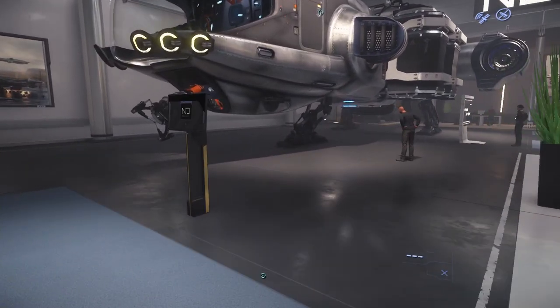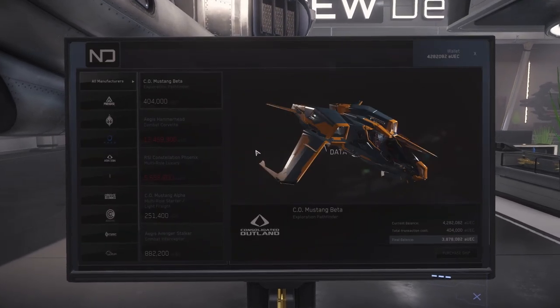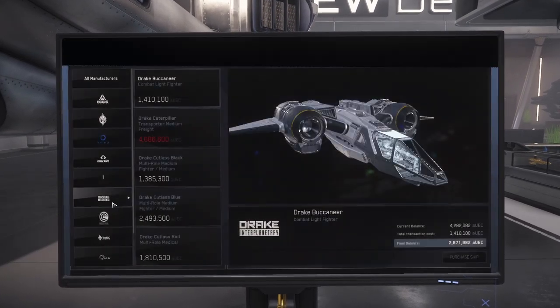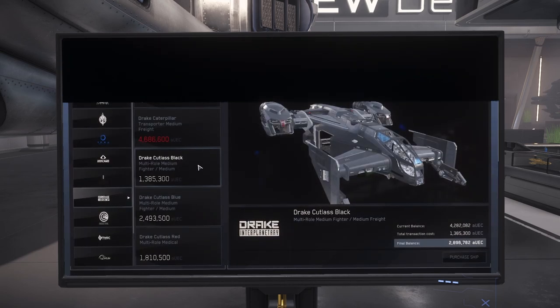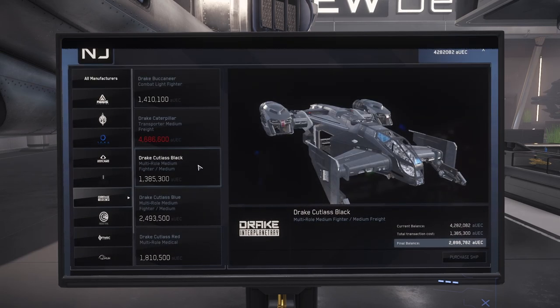First things first, you can buy the Cutlass Black from New Deal in Lawville for just shy of 1.4 million alpha UEC. If that's a bit rich for your blood, try my easy money guide here and you'll have that scratch in no time.